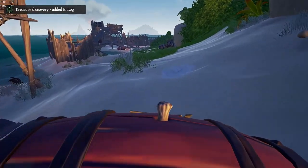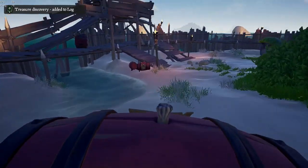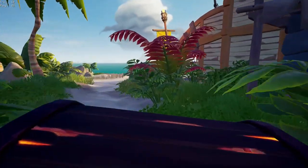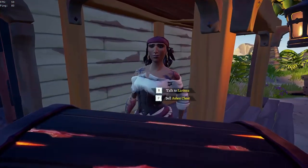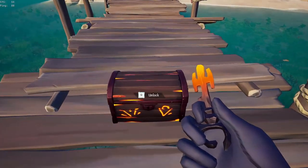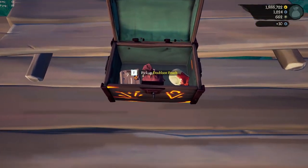This mechanic would give an additional incentive to keep the chest on the ship and not sell it right away. Pretty much what happens already with the ocean chest — you can decide to sell it right away for five doubloons, or keep it for when you find an ocean key that lets you access its content, which is definitely worth more than five doubloons.